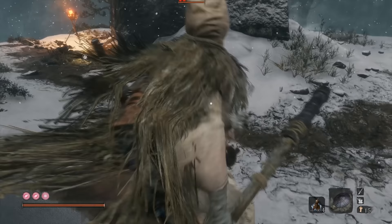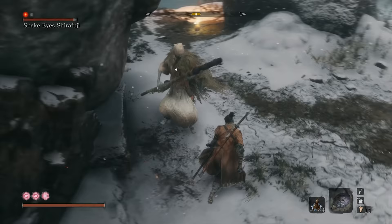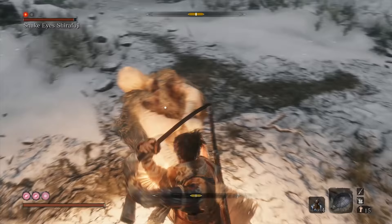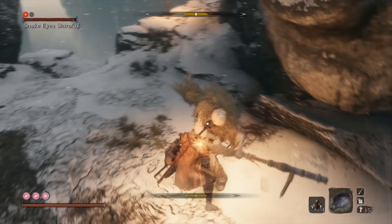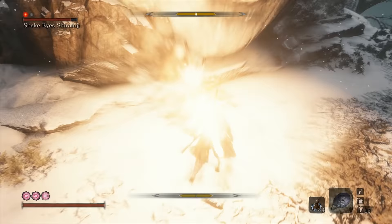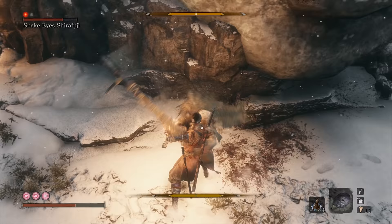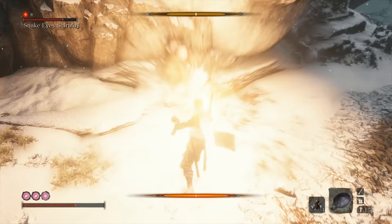We've already tripled the size of our health bar from the start of the game. And we can even get that cheeky backstab. It's always nice to just not have to deal with that much health or posture when you're fighting these — even once you have the fight itself down, it's just nice to save yourself the time.